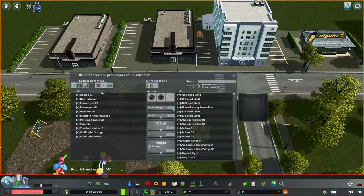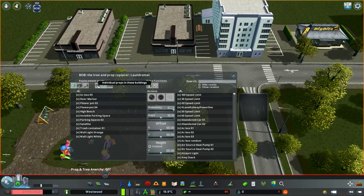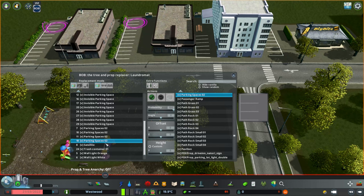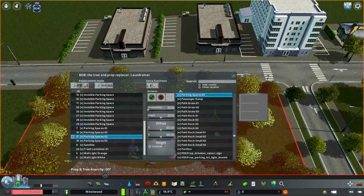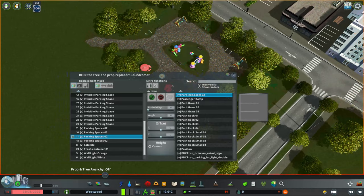There's also the option to look at individual props within a building. For example, there are actually four different car parking spaces in the laundromat. If I only want to remove the front one — maybe I want to put a planter out front — I can set just that one's probability to zero and click the green tick. That's removed just that front car parking space. This also works for individual trees, so let's go over to this park to show that in action.